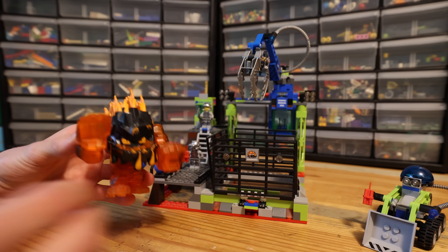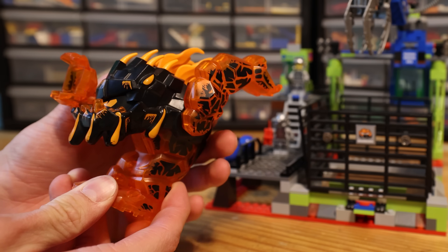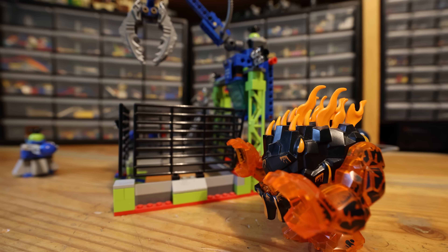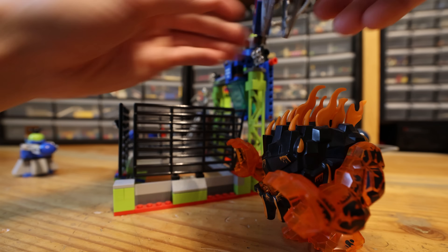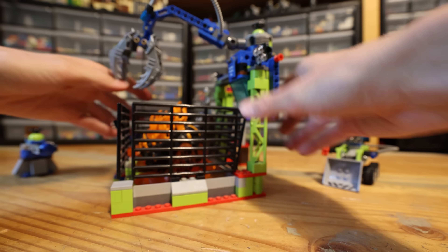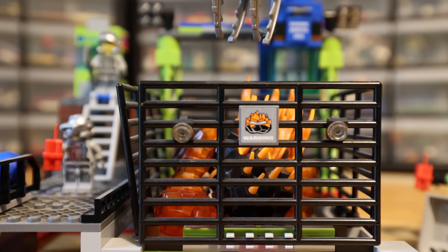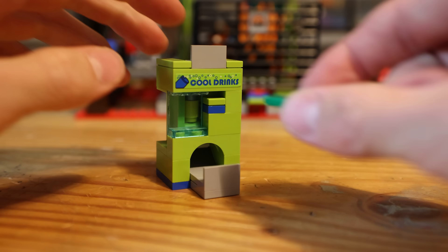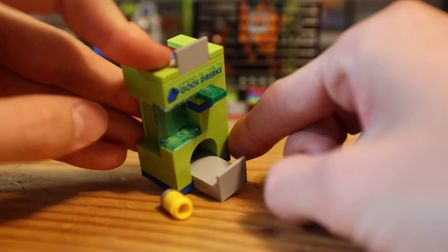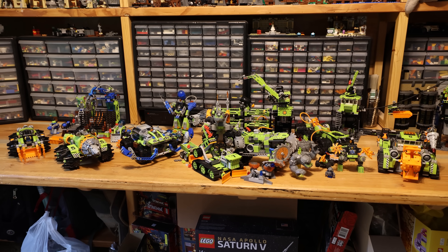Our final set is Lava Trash, which included the giant lava monster — he also has the functionality of chucking lava monsters. It included water balls able to shoot at the lava monsters. Because the Power Miners are kind, they only want to capture the lava monsters and keep them imprisoned in Lava Trash. One other amazing feature: if we need some cool drinks, we just insert our money and out comes our soda pop.